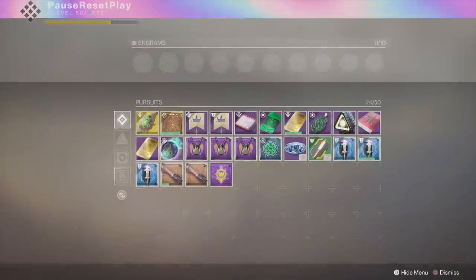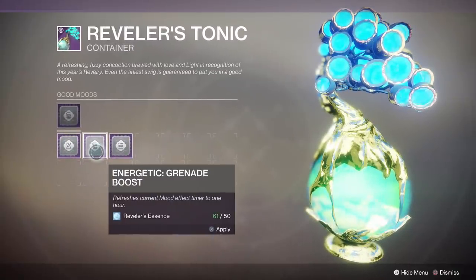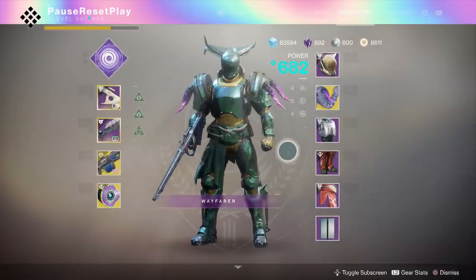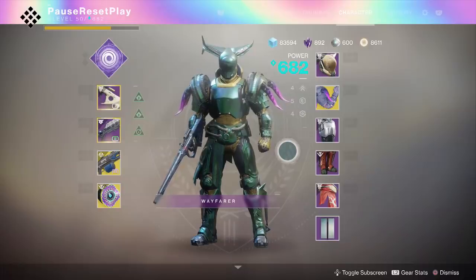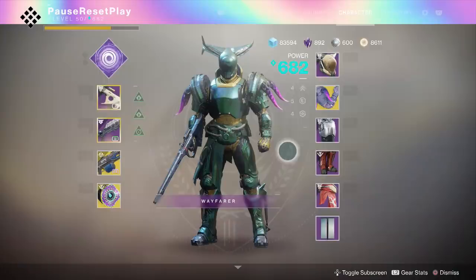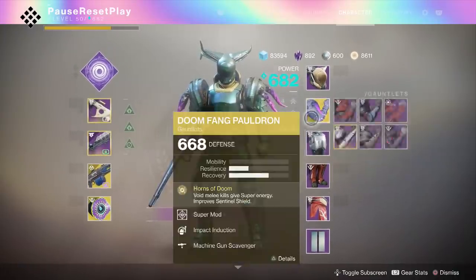I'm going to use the tonic and the grenade boost. Not only will this give me more grenades, but it's also going to let me throw more shields for my Titan. I'm using the Void Titan right now — this is my go-to whenever it comes to doing live streams. If you need help with this and you're on PS4, I do live streams and I've helped probably 500 people get this weapon. So make sure you guys are subscribed and have notifications on. I'm going to have my super mods on most of my armor.